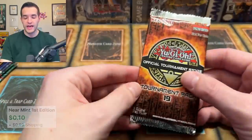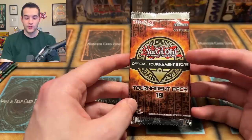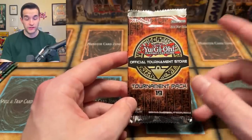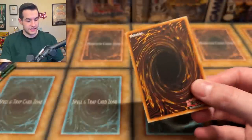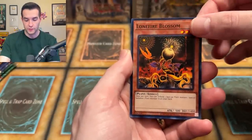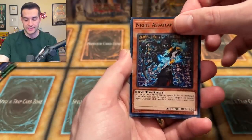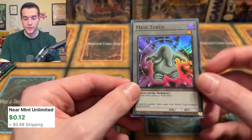Then we have the OTS pack. This is one I figured I'd throw in — OTS 19. This set includes commons, supers, and ultis. That's all they include, so it's a little bit different. The OTS is the only one that did that. We're not going to open every tournament pack, but we're opening one as a representative. We have the Knight Assailant and a mask token, which looks like that dude from Jabba's Palace — you know, if you watched Return of the Jedi.